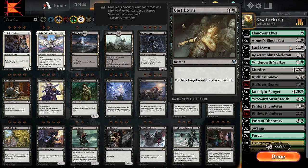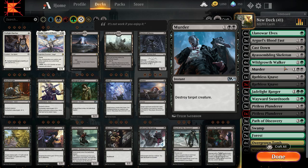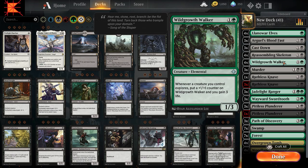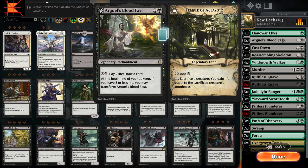Next, Cast Down for good removal, and also Murder for more removal. Then four Reassembling Skeletons — you can return from your graveyard to the battlefield tapped for two, which is a big part of this combo. We're also running Wild Growth Walker. Any time a creature you control explores, you put a 1/1 counter on it and gain three life. So with these in play, Arguel's Blood Fast should not be triggering you to go to that low of life — it kind of counteracts that.